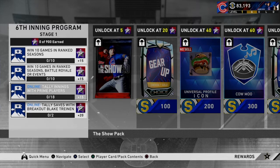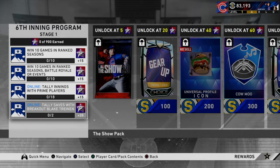Tally innings with prime players — just put one prime player in your lineup. All you have to do is play two games, no big deal on that. This will be easy and I will explain this in just a second, so hold that thought.